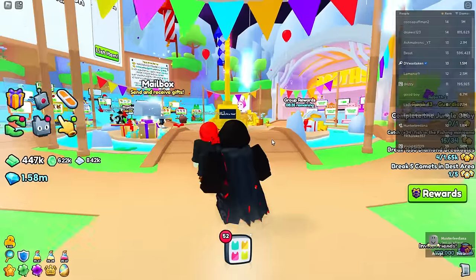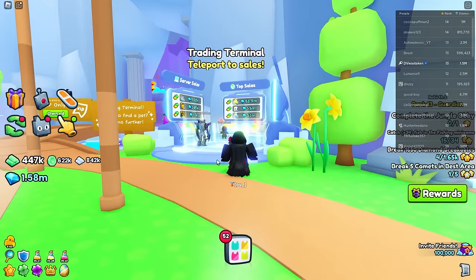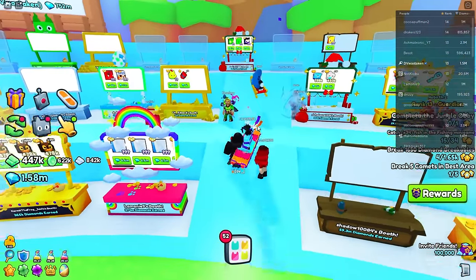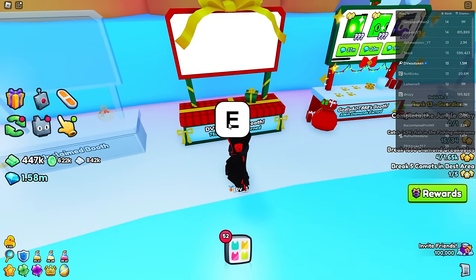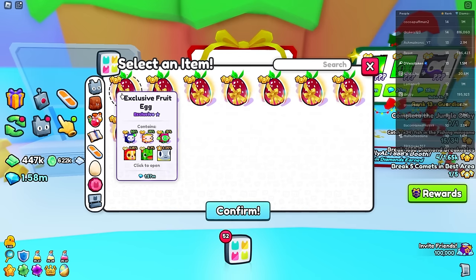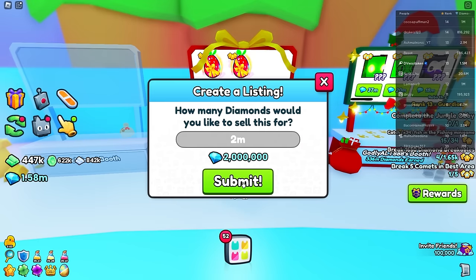Once you enter the trading plaza you're going to see the trading terminal, a bunch of booths, and also an auction. You'll want to find an empty or transparent booth — it says unclaimed booth — and you can claim it and start listing your items. We're going to talk about pricing in a little bit. You can list four items at once, so if I wanted to sell these I'm going to overprice them — two million each — just because I don't want to sell them right now.